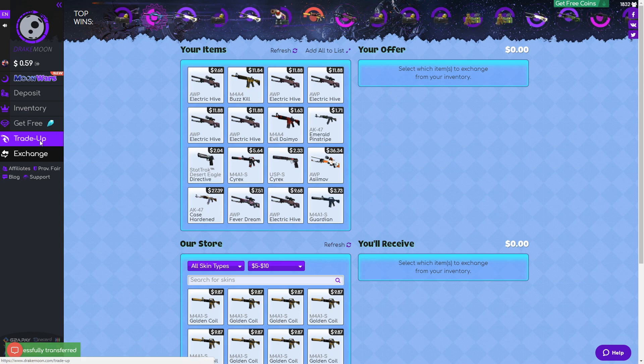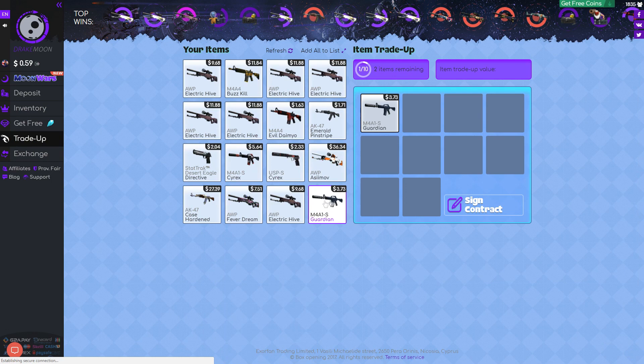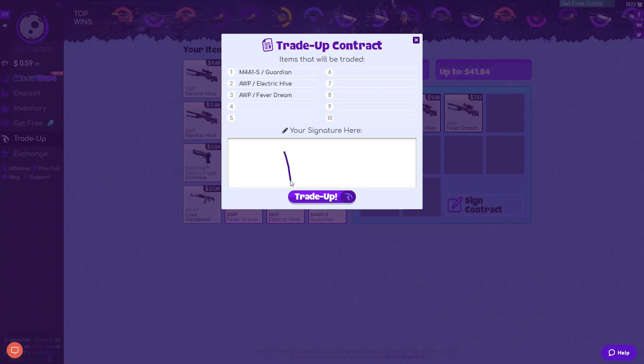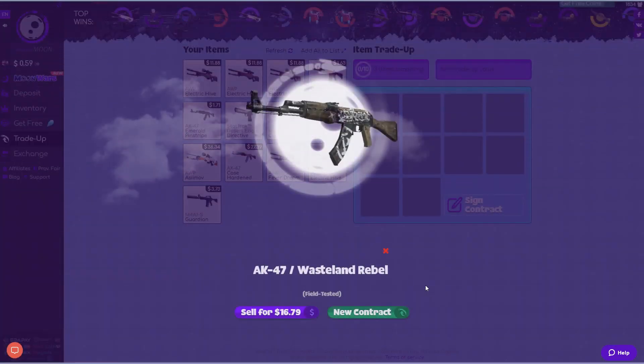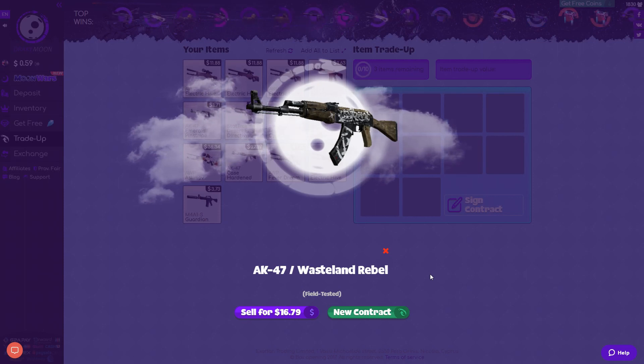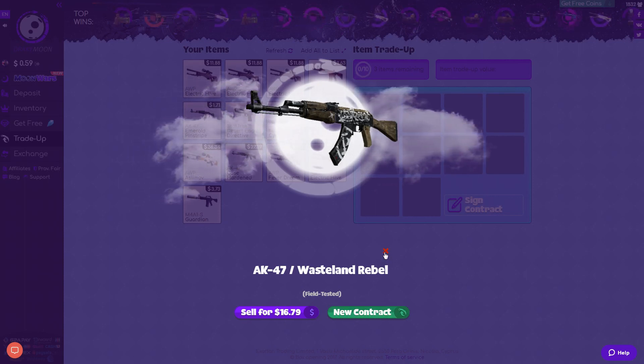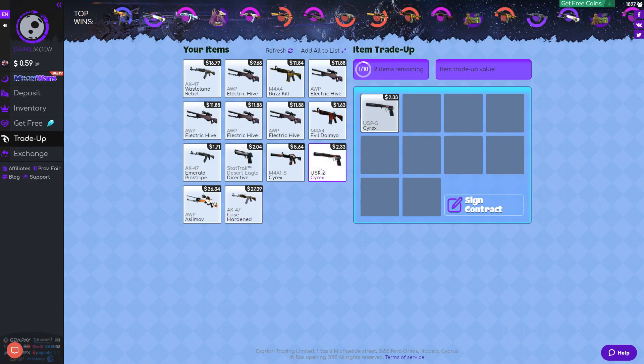There's also trade up, so we're going to try some trade ups. We're going to trade this, this, and this — we can get a value up to $41. Let's see what we can get. Wasteland Rebel, $16 — not too bad, but it was a loss.